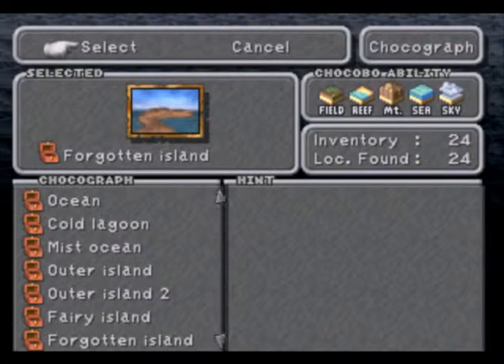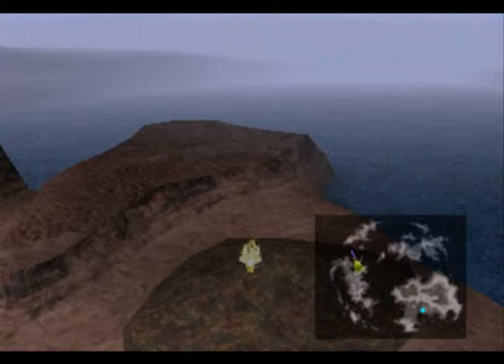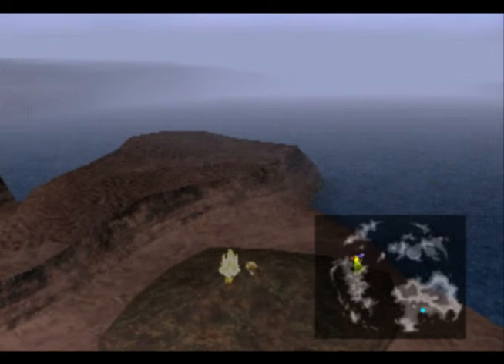Now that we have found all 24 of the chocograph locations and gotten the treasures, there's one more place to go — Chocobo's Paradise. Thank you guys for watching. I'm Greatcase Angel. I will see you next time when we'll have 24 chocographs to paradise. I'm not gonna sing anymore — that's just bad. Till next time!